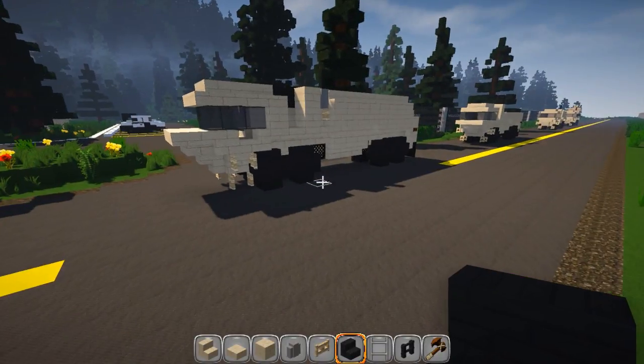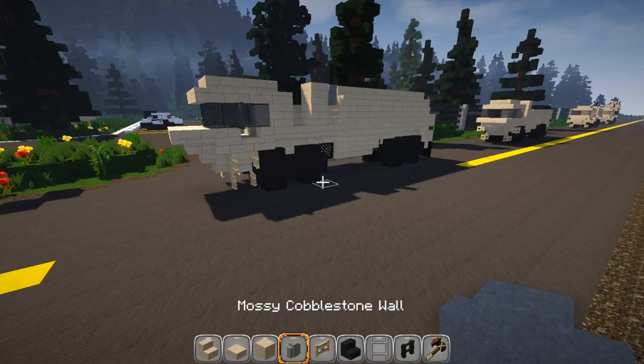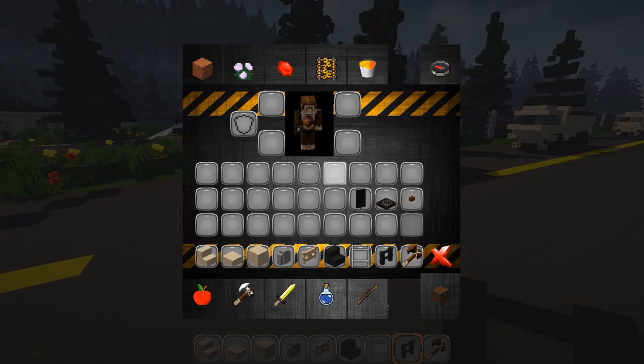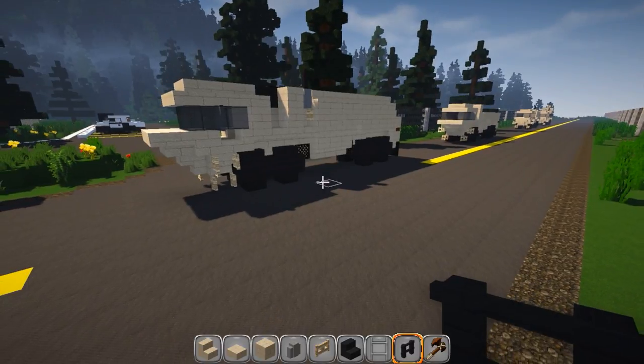Pretty easy designs. We're going to be using sandstone, and I'm using nether brick stairs for the wheels — you can use cobblestone. We've got sandstone walls, some birch fence gates at the bottom, some ladders, nether brick fence (you can use oak), gray stained glass for the windows, a wooden trap door, and a black banner and a brown button for the turn signals in the back. Really, really simple.